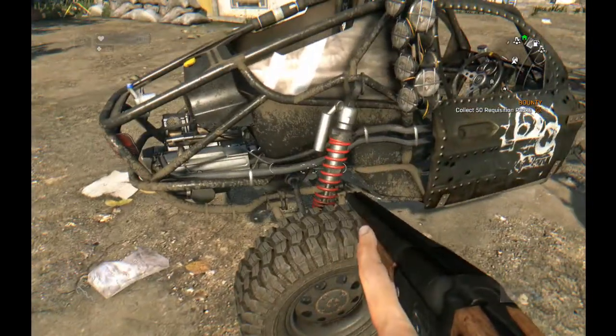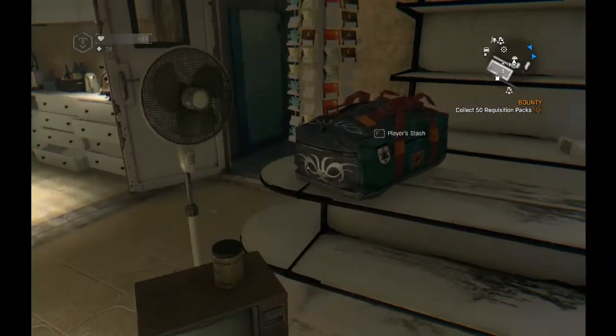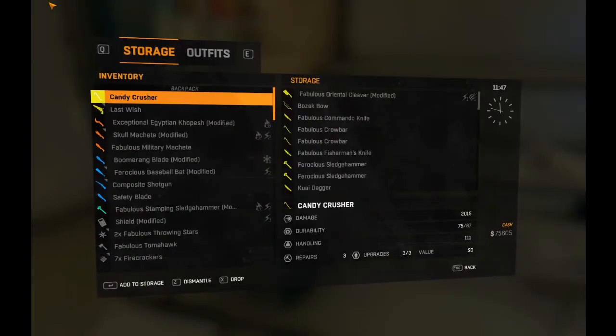The buggy is probably one of the best looking ones so far. I just love how it looks with the open chassis and the bolted-on doors — it's probably one of the coolest ones you can get.